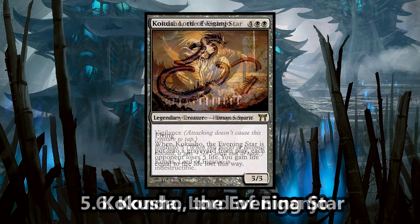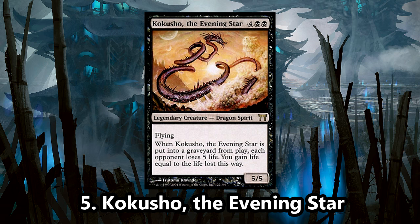Number 5 is Kokusho, the Evening Star. In the Kamigawa block, we had a cycle of powerful legendary dragons. Kokusho has among the most powerful and ridiculously useful abilities in terms of Commander. When you're playing a multiplayer game, putting him in the graveyard will net you a ton of life — five life from each player can really add up fast. Unfortunately, if it's sent to the command zone upon dying, its ability does not trigger as it does not hit the grave.